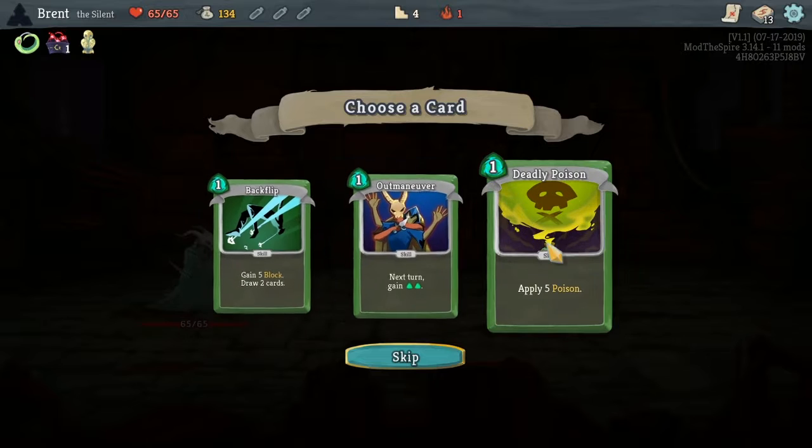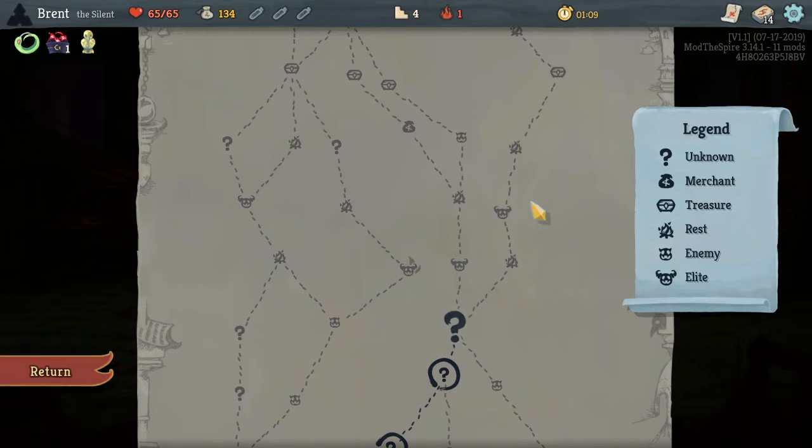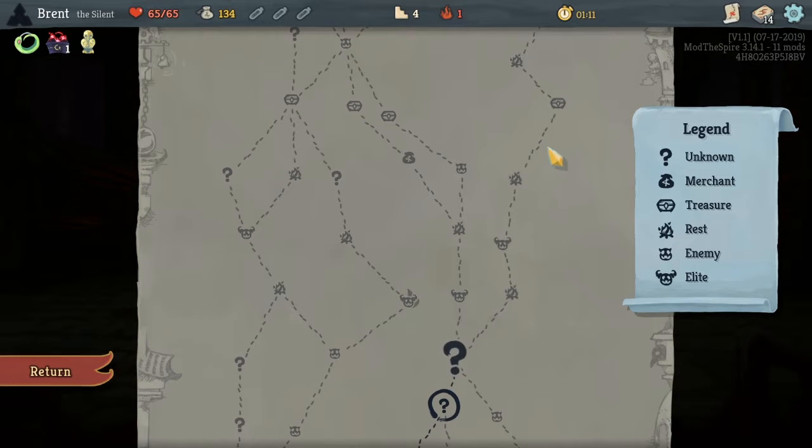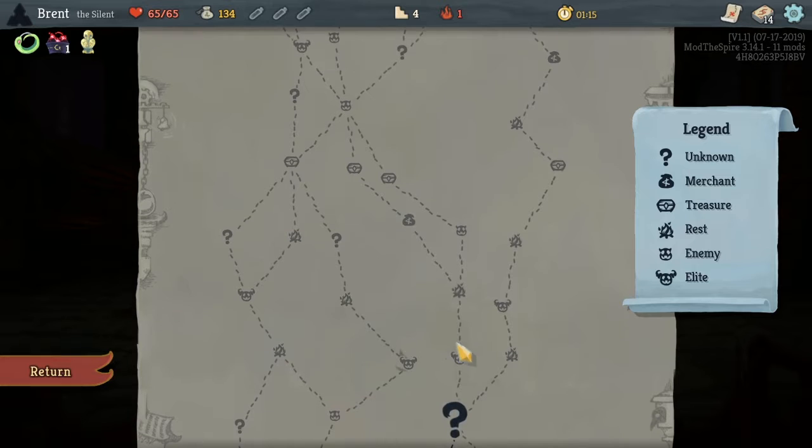We did get one elite in a question mark room. I think backflip to start with — I don't really have a defined image in my head on what we want to do. There's a lot of rest and a shop. This one's more fighting and shop, so I think we'll go with the rest and get a bunch of upgrades.